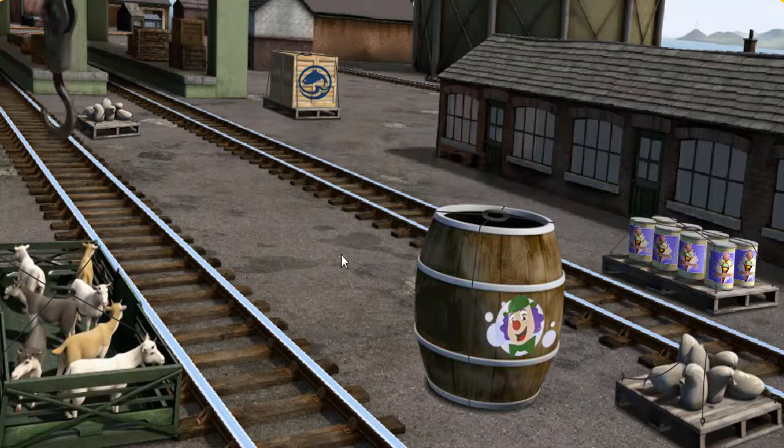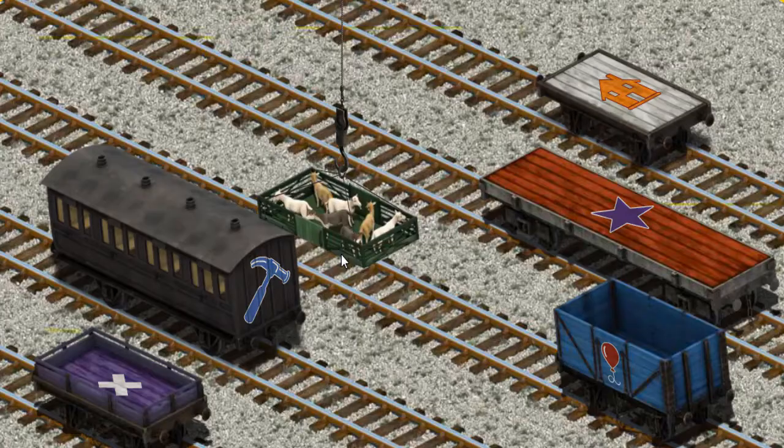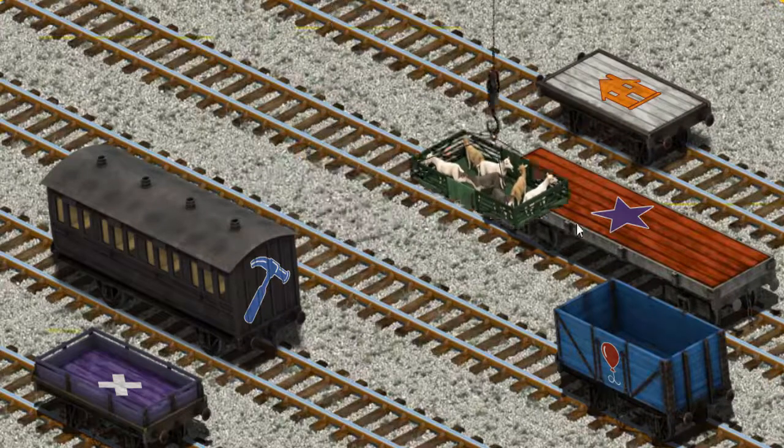That's it! Let's lift and load. Now the cargo must be loaded. Help Cranky find the white flatbed with the picture of an orange house.